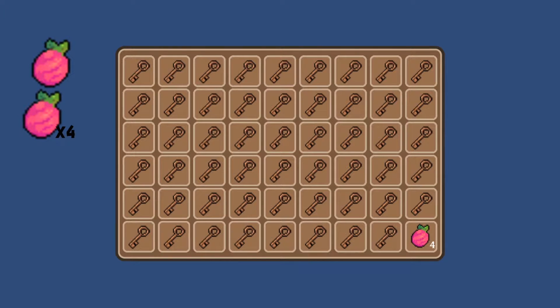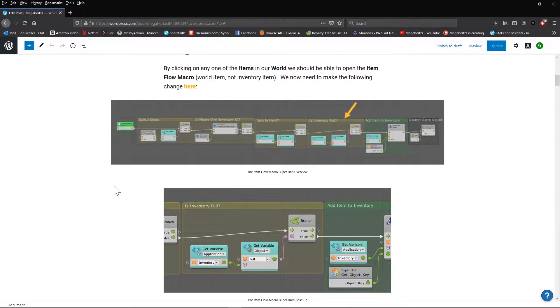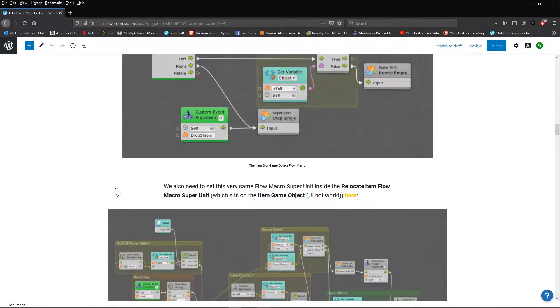This is actually part 12 of my complete inventory series, and in order to complete this tutorial, you need to have first completed the previous tutorials in order. If this is the first video in the series that you're seeing, just click the card in the top right to return to the start. If you prefer a written tutorial, I've posted a link on my Patreon page with a free step-by-step guide.